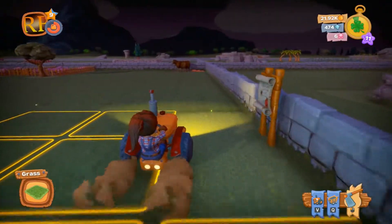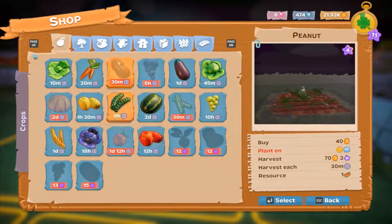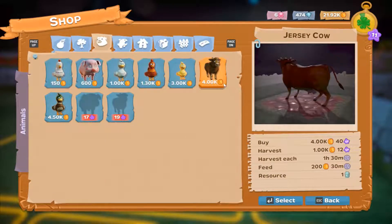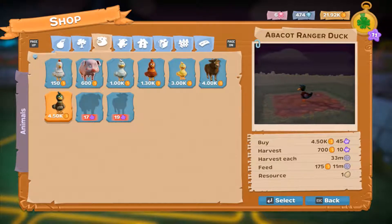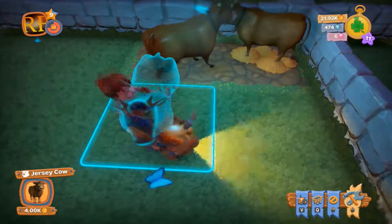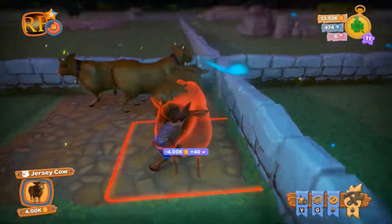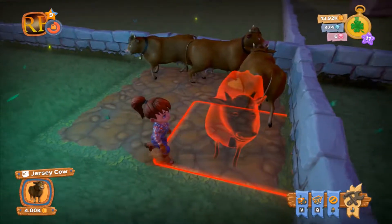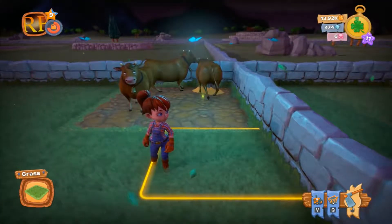So let's take this bit of land here. Let's just go and get a couple more cows first. Oh — we've got a duck! Ranger dog, Ranger dog. Weird — we put down four cows but we've only got three. How does that work?